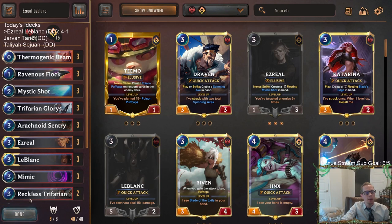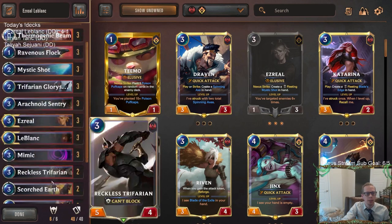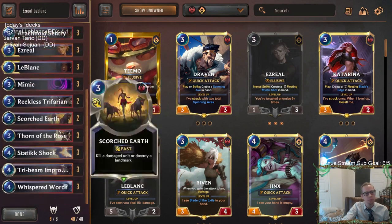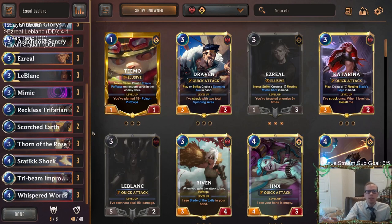Reckless Trifarian also worked out well — it's larger than Avalanche and while it doesn't stop opponents from attacking, we have other ways to do that, so the can't-block downside wasn't a big deal. It was a great Reputation activator. Wouldn't play three but happy with the two. Let's get a third Static Shock in here and take out the Rummage. Alright, that's it for Ezreal LeBlanc! If you're watching on YouTube, hit that like button and leave those comments. Thank you so much for watching!